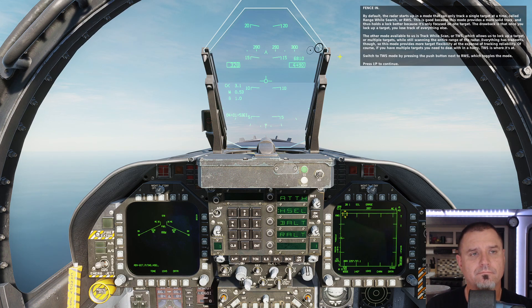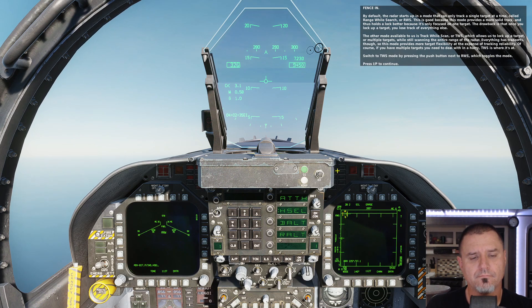By default, the radar starts up in a mode that can only track a single target at a time, called Range While Search, or RWS. This is good because this mode provides a more solid track and holds a lock better since it's only focused on one target. The drawback is that once you lock up a target, you lose track of everything else. The other mode available is Track While Scan, or TWS, which allows you to lock up multiple targets while still scanning the entire range of the radar. Switch to TWS mode by pressing the push button next to RWS, which toggles the mode.